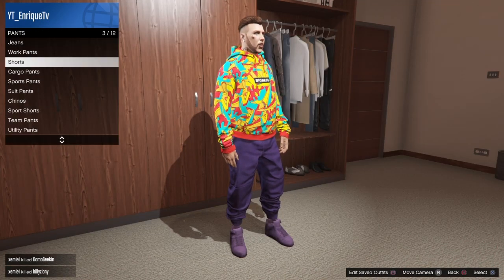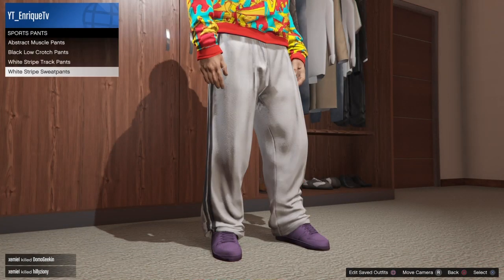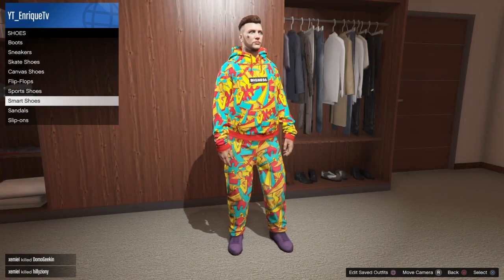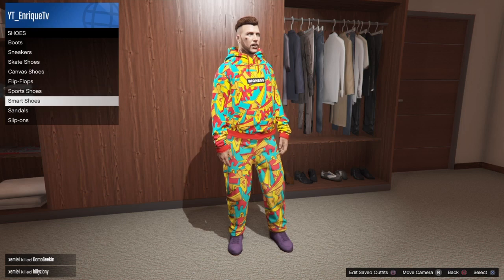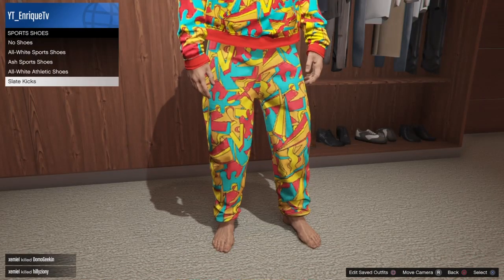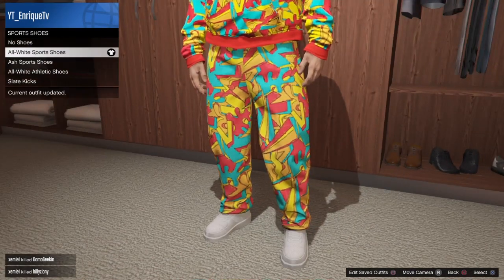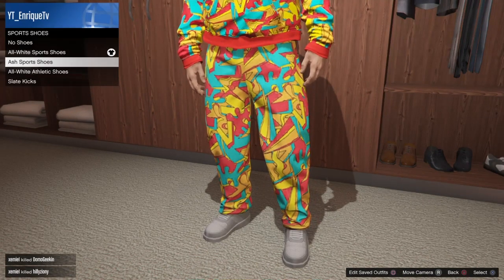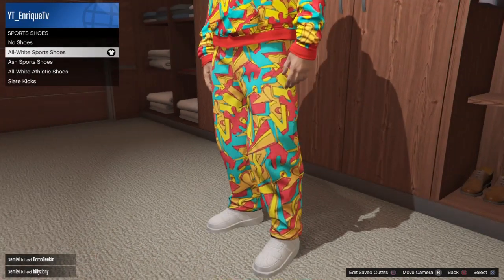For your pants, go to sports pants and select the abstract muscle pants. For shoes, I would prefer the all white sport shoes — they're wider than the all white athletic shoes.